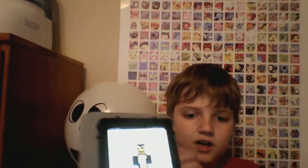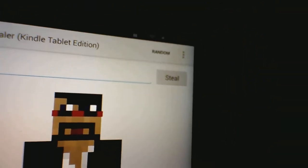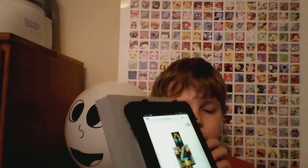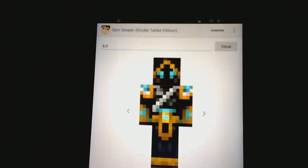What you need to do is go to the Skin Stealer and type in a random name. I was searching the CaptainSparklez skin, so you could type in any name. Up here there is a random button — you can see it — and if you press that you will just get a random skin.